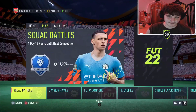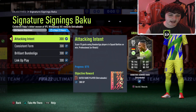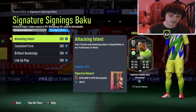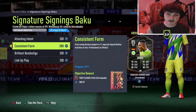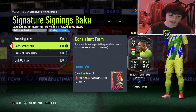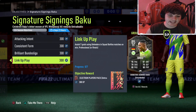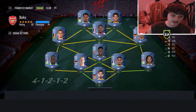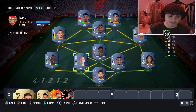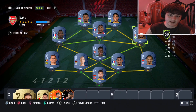Just to confirm the objectives will work with this squad: score 15 goals using Bundesliga players - your whole team is Bundesliga so just score as much as possible. Score using German players in 11 separate matches - the silver striker and Sane are your two German players, so try to score with them each game. Win 7 matches with at least 6 Bundesliga players - we've got a full Bundesliga side so no worries. For assisting 7 goals using defenders, that's your right back and left back - Tip Number Four: pause straight away and move your defender up to left mid or right mid in game to make assisting much easier.